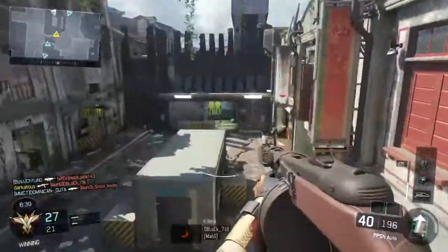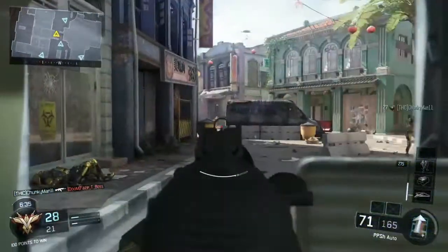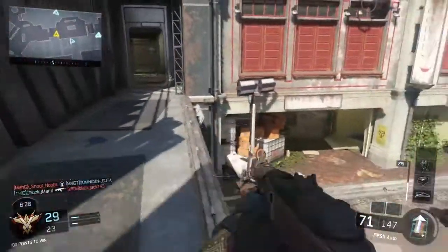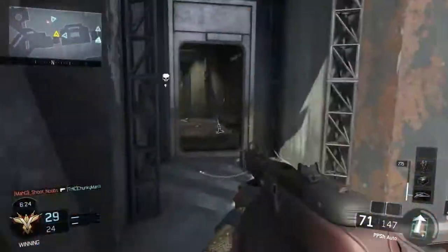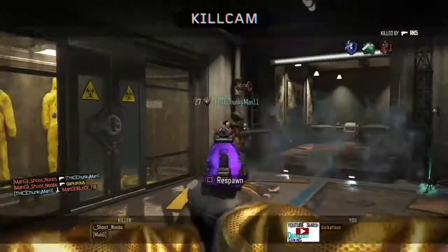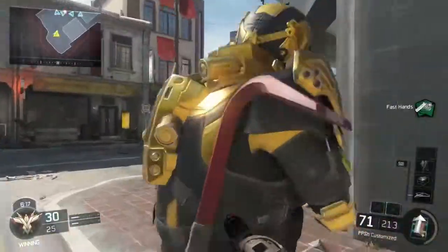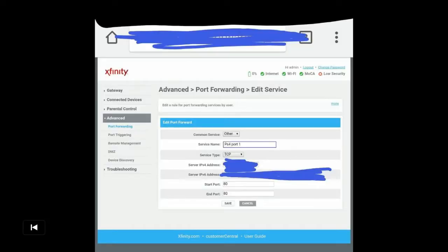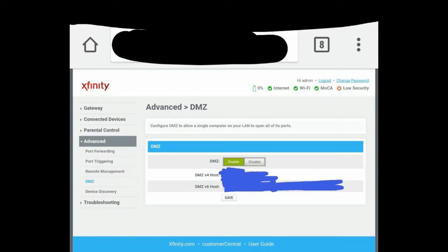Here's how we start: if you don't know how to log into your router, go learn that first. Google your router's name and how to find your router's IP address. The IP address should be on a sticker on the bottom of your router. If you have Xfinity, it will most likely be something like 10.0.0.1. Log into your router, go to Advanced, then go to port forwarding, and there'll be an option to pick a device from a list.